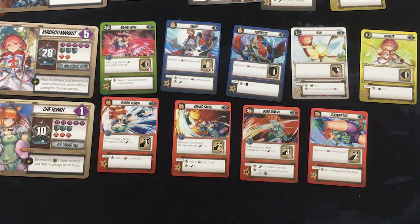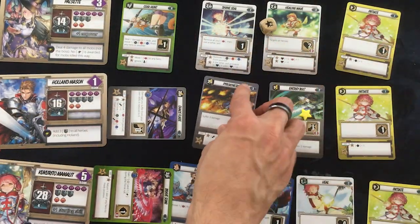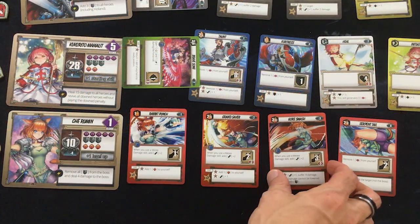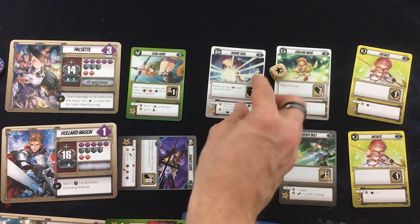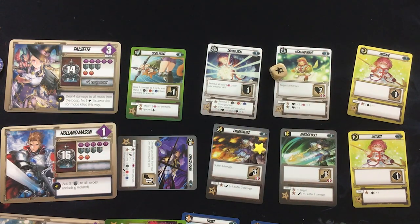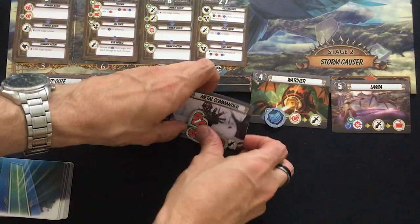Wait — Bravestone lets me return a skill of another hero to a ready position, so I can get Holland to do Pyrokinesis and kill somebody. So we'll do that and have Holland ready Pyrokinesis. Bravestone also has a buff or debuff — maybe the Watcher? I think I can kill the Metal Commander this turn. Che's going to do Gore Smash: three damage and an aggro on the Metal Commander. Pulsette gets an aggro doing Divine Seal into Healing Wave, with plus 12 healing — that's 14 to everybody. Everyone is fully healed. Holland does four damage and defeats the Metal Commander.